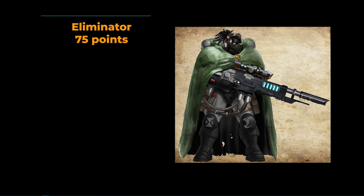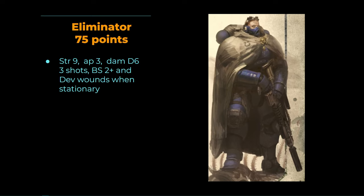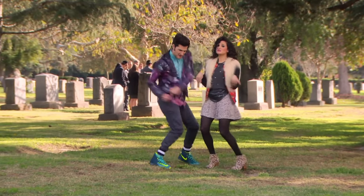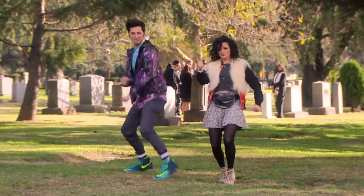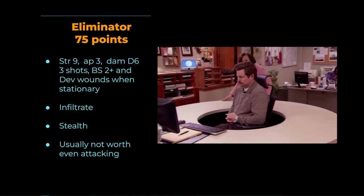The Eliminators are Strength 9, AP3, Damage D6 — my Wish.com lascannons. Three shots at BS3 with Heavy means they hit on twos when stationary, with Devastating Wounds. They're very good against Gravis Marines and lighter tanks, less effective against Toughness 10. They have Infiltrate, so you can get them 6 inches up in a ruin for AP4. They also have Stealth — that permanent minus-one to hit on a 75-point unit makes them not worth going after and they tend to last till the end of the game.